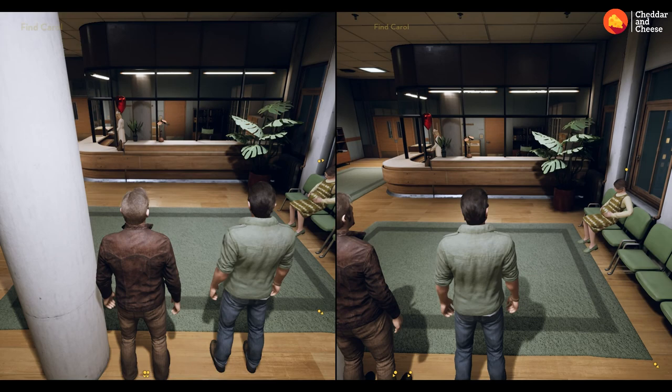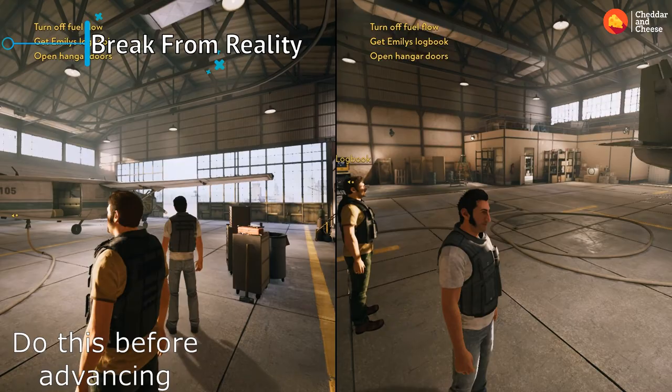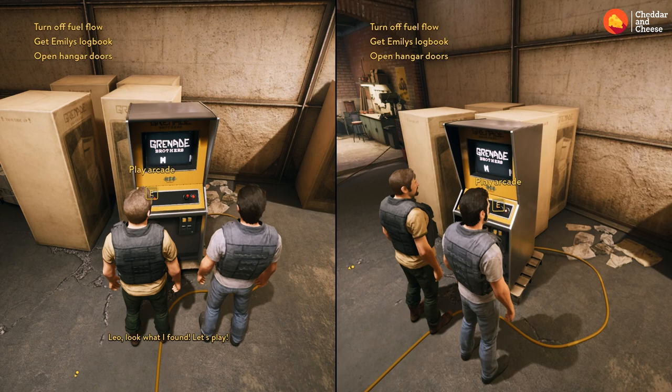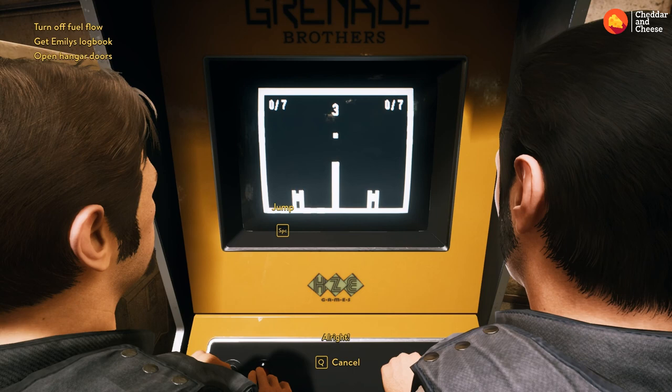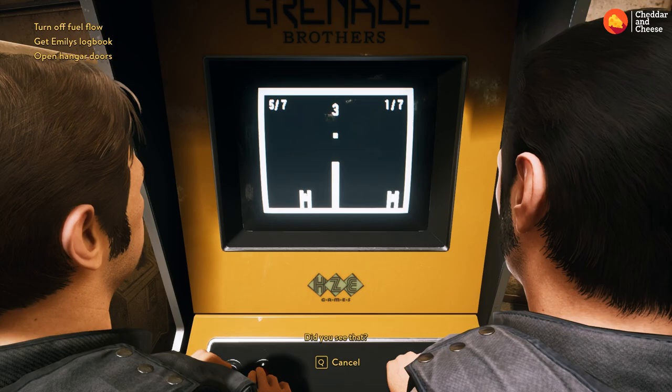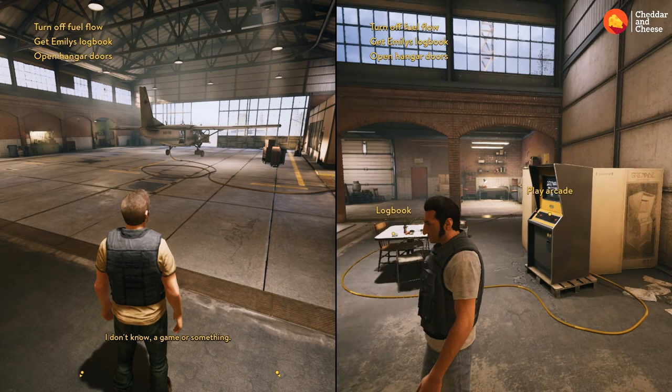The next achievement is called Break from Reality. It's in the hangar — make sure you do this before opening the hangar doors. Come over to the little arcade machine at the back of the hangar with both characters — Vincent and Leo — and press it at the same time. Once you enter the game the achievement will show up for both players; you don't have to actually play the game, that's totally your choice. After finishing that you should have the achievement in the bottom right corner.